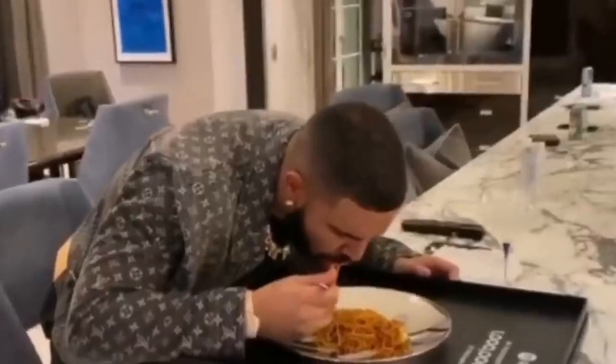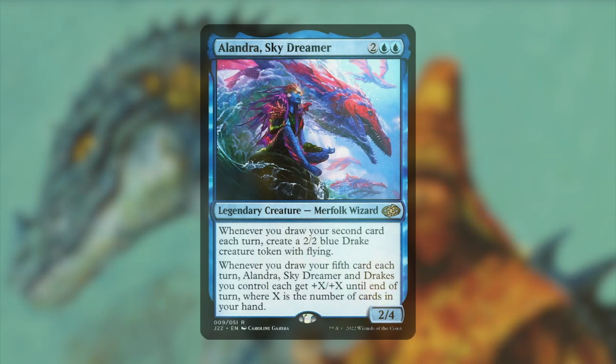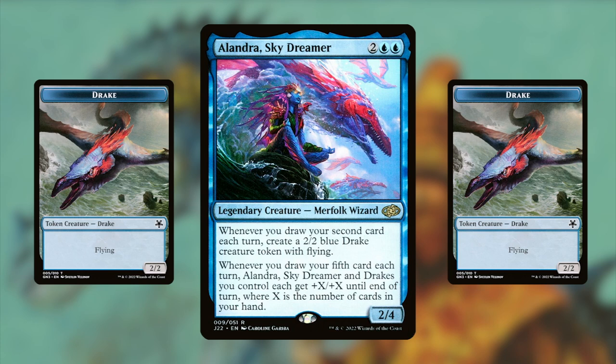Are you hungry for a drake deck? You have come to the right place because this deck is all about the drakes. The key card for this deck is a merfolk wizard called Alandra Skydreamer — a 2/4. Whenever you draw your second card each turn, you get a 2/2 blue flying drake token. Whenever you draw your fifth card each turn, Alandra and all drakes each get +X/+X until end of turn, where X is the number of cards in your hand.